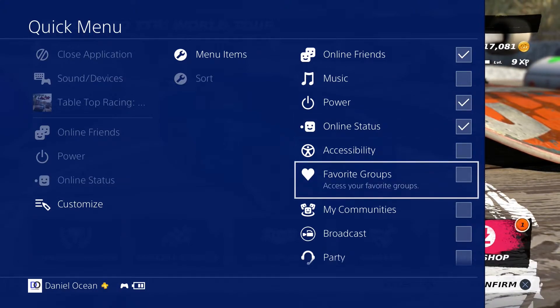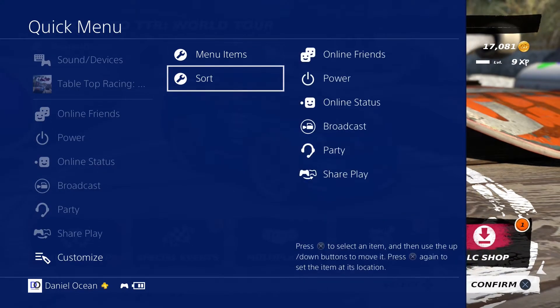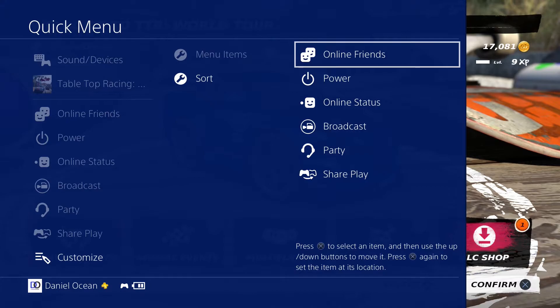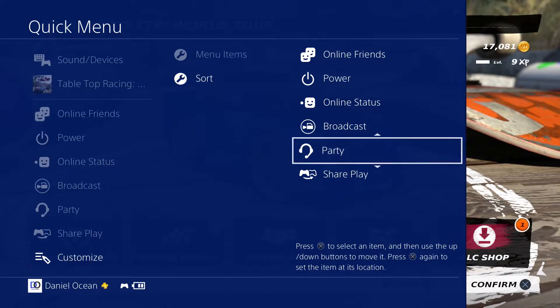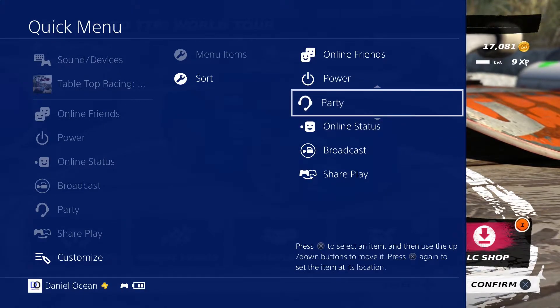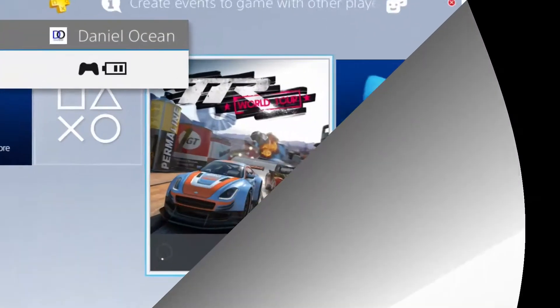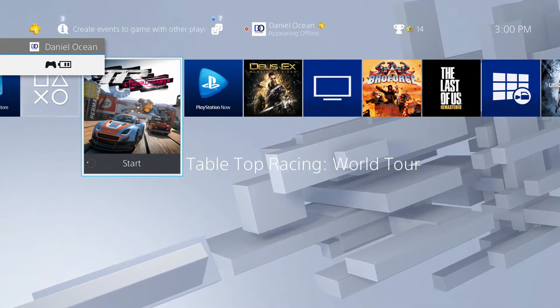I've unchecked everything and now I'm checking certain items back on that I really want to see in my quick menu. Now let's go to sort — after making your selections in menu items you can move them around in any order you like. Everything on the far left updates in real time. Also, notifications have changed — it's now more of a white and gray finish as opposed to the black one we had previously.